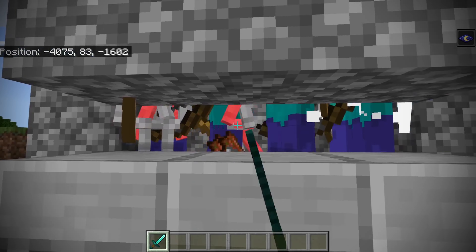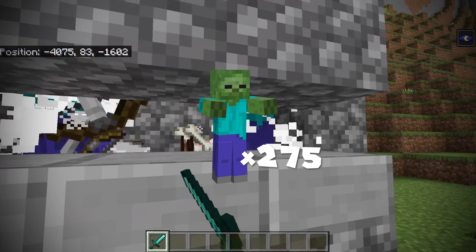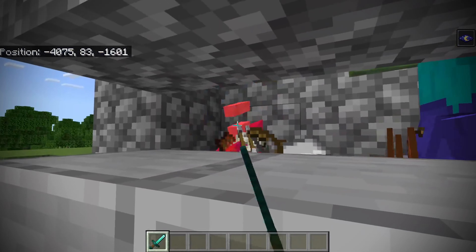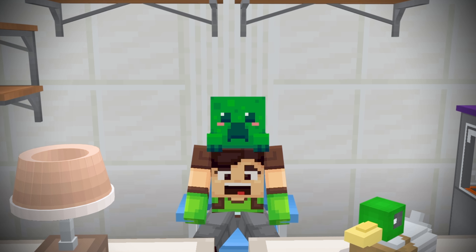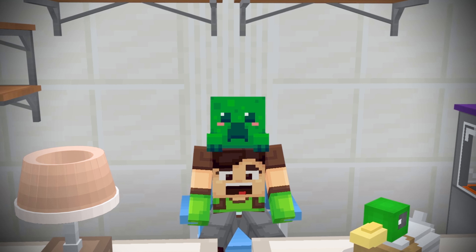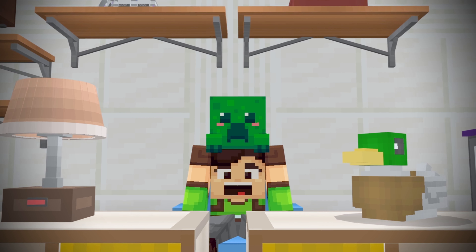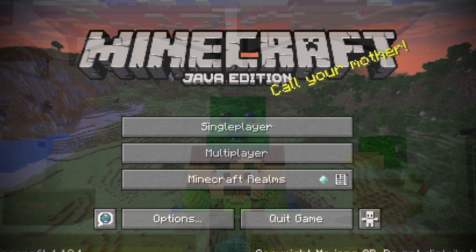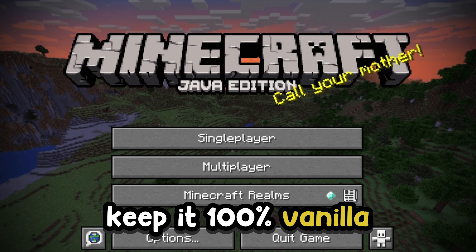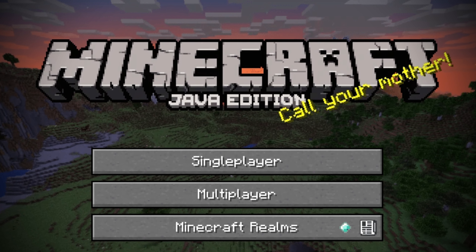To get water, you need a cauldron. To get a cauldron, we need to kill zombies, meaning you'll need to build a mob grinder. Zombies, when killed, have a 3-4% chance of dropping an iron ingot. Once we've killed about 275 zombies to guarantee at least 11 iron ingots for a bucket and cauldron, we can place the cauldron under direct skylight and wait for it to rain — not snow, rain. After enough time the cauldron will fill up, and we can use our bucket to pick up the water. And that's all you can do if you want to keep it 100% vanilla.